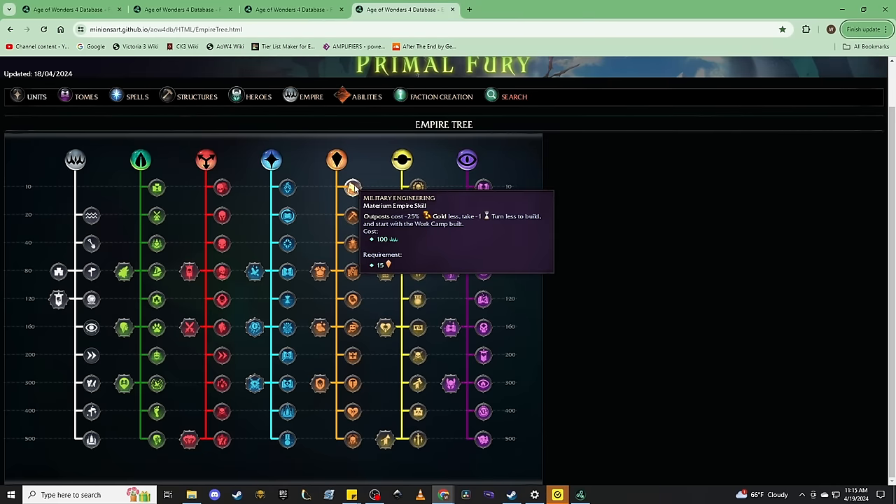Getting Military Engineering unlocked on turn four sounds spicy but sets your cities back a little bit. That two starting affinity means you can get this thing online really early, and outposts are huge in this game. Outposts not only exploit global resources but also build roads and create friendly terrain for you to heal in and move through more quickly. If you're not making outposts almost every single turn — especially once you've gotten Military Engineering online — your economy is probably growing slower than it needs to.